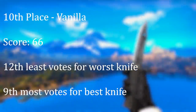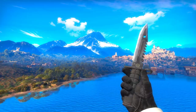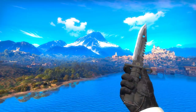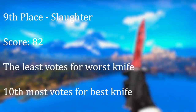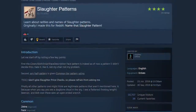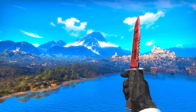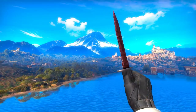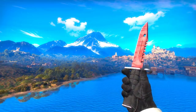In 10th spot, we have the vanilla knives — the knife with no finish at all. A lot of people apparently voted for this thing. Apparently a lot of people like a knife that just looks like a knife. In 9th place, we have the Slaughter knives. Slaughter knives are way past their heyday — I think most people lost interest in them around 2015. They used to be a big deal; people used to care a lot about their patterns — my favorite was the Seed the Sloth pattern. But these days there's not much interest. Combined with their relatively nice finish, they got the least votes for worst knife in the entire poll, which really helped them claim a good spot on the list.